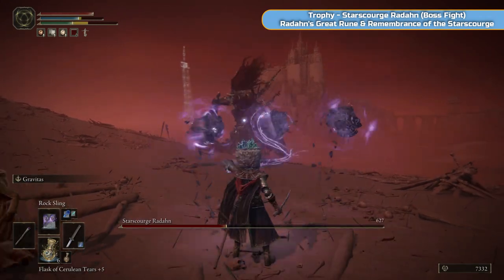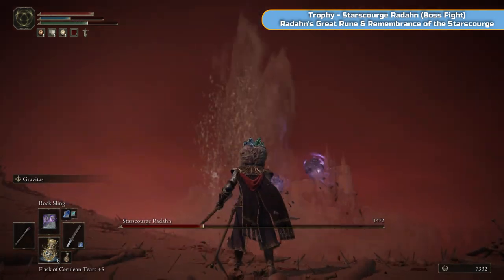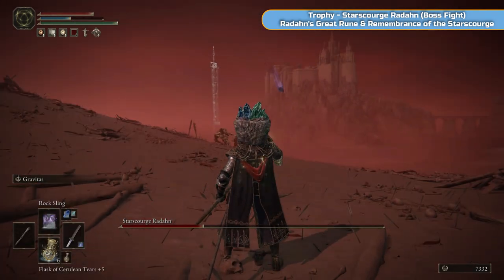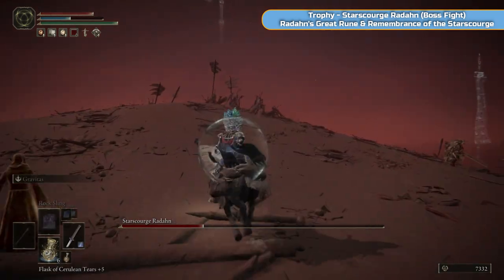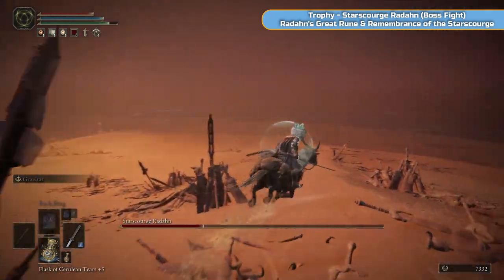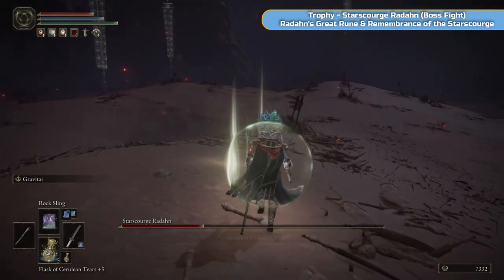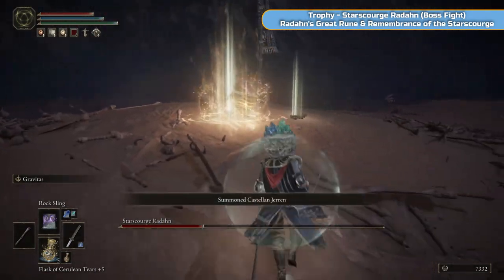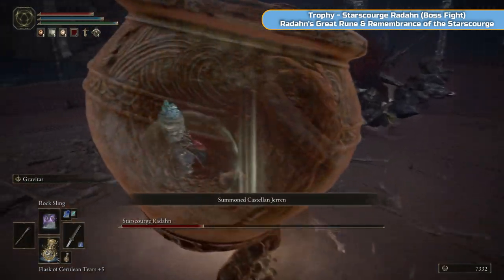He's going to go off into the sky in phase 2 — at this point drink your tears if you still need them. Ride around on the horse because he comes flying back in again. You should find there are some summons that appear on top of this hill now, so you've got more help — bring all those in and then move away again. How do you do this as melee, I don't know.